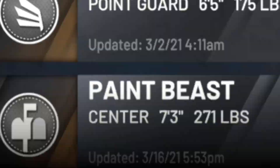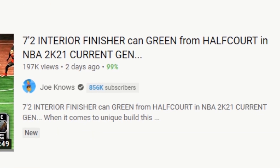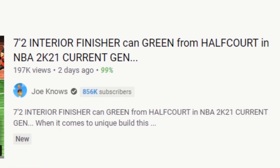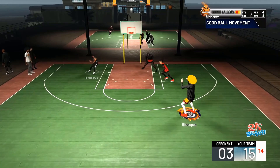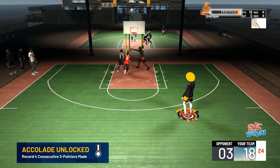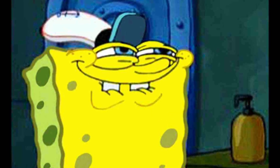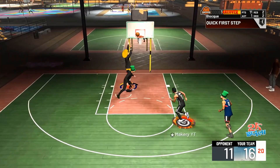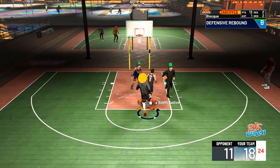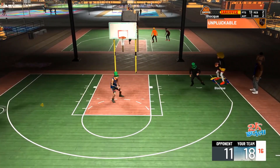A couple days ago I saw Joe Knows post a video about a seven-foot-two interior finisher that could green from like half court. And believe it or not, he was actually greening from half court with a seven-foot-two interior finisher. I saw that build, did my little research, found out how to make it, and now I'm recreating it. This build is mad unique — a one-of-a-kind build I've never stumbled across in the park before, but it is a good build.